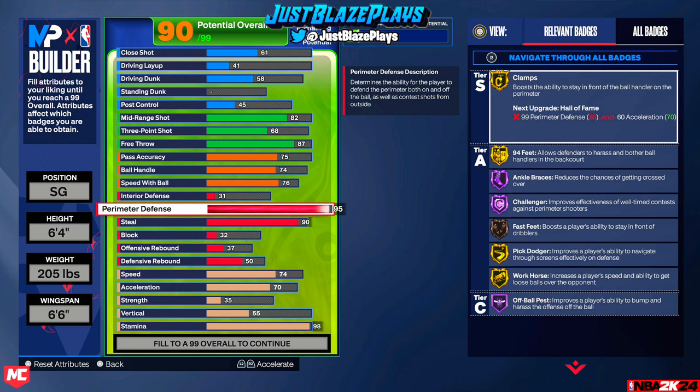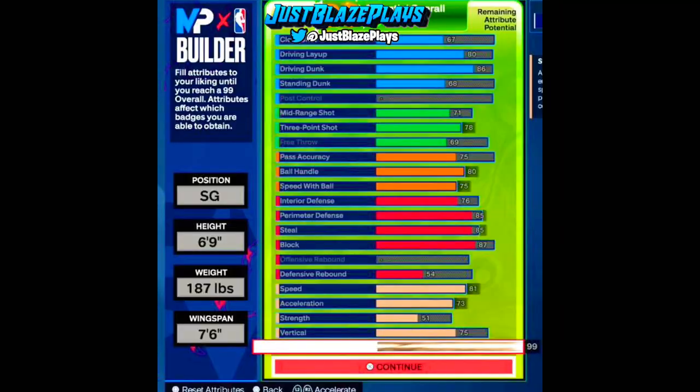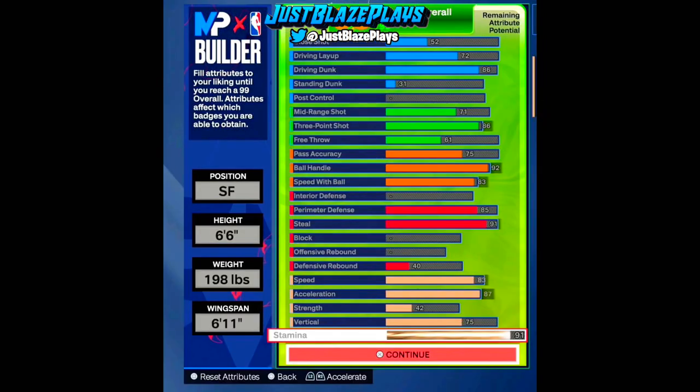I thought big guards were patched, but looking at this build right here — it's a 6'9 shooting guard at the lowest weight — it still has high defense, high playmaking, high shooting, and high finishing. Not as high as in 2K23, because 2K23's big guards are toxic, but hopefully they don't get certain animations in 2K24.